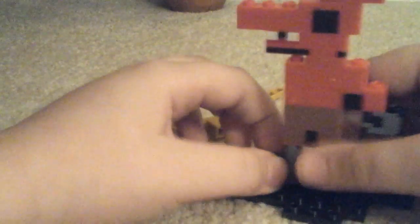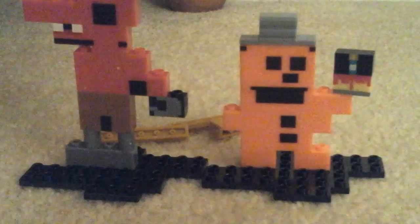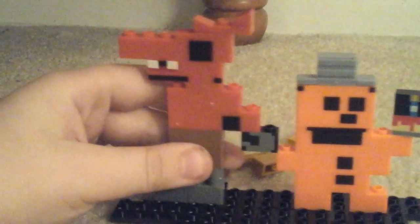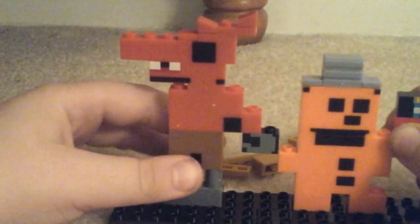I may as well do that once I'm done, and then you can put him on a different port than Freddy's. And there's Foxy. I'll grab Freddy — as you can see, Foxy's a lot taller than Freddy. But you can actually combine these ports, so I love how you can do that.